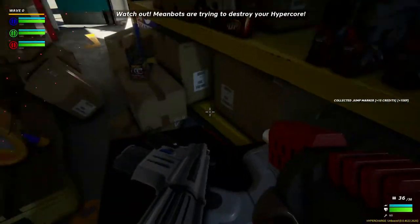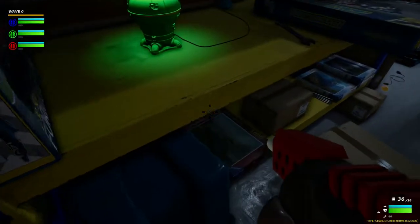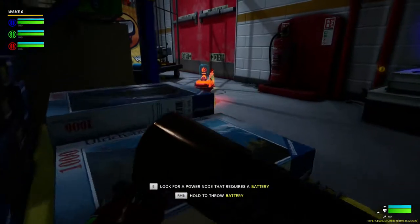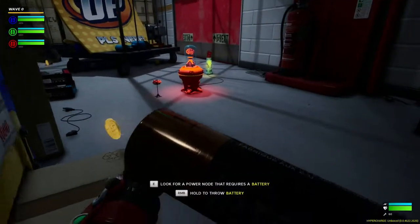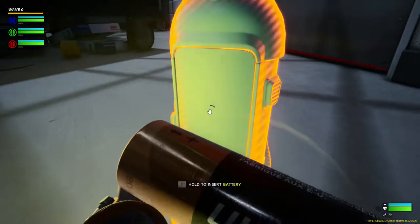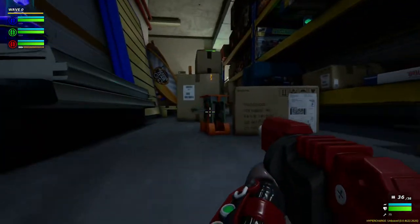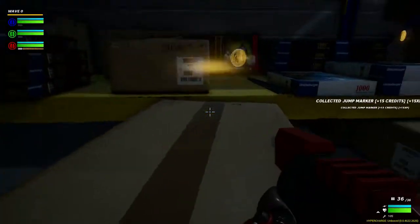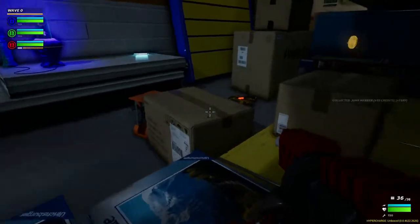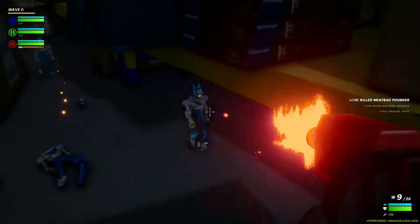Oh crap, there's enemies! This is actually kind of dope. Meatbag Pounder — that sounds weird but okay. Do I have infinite ammo? I'm not sure. Look for a power note that requires a battery. Does that need a battery? It looks like it needs a battery. E — okay, so that's powered now. I can see it in the top left. I can vault over stuff, and it gave me all those coins, awesome!